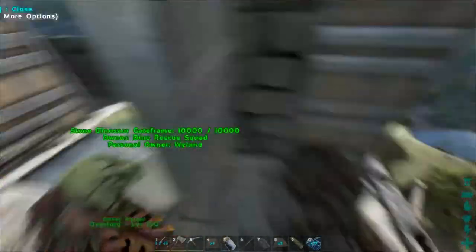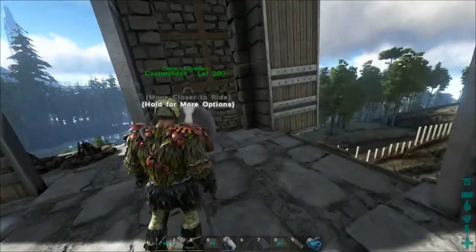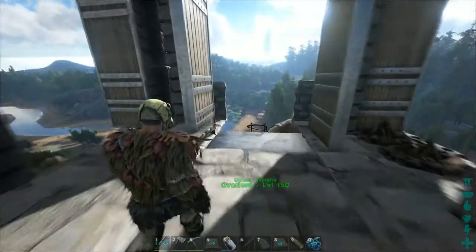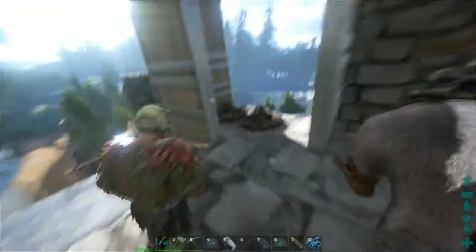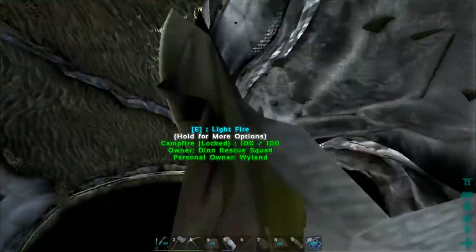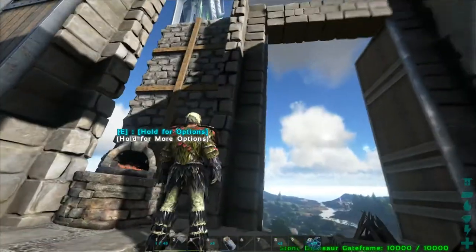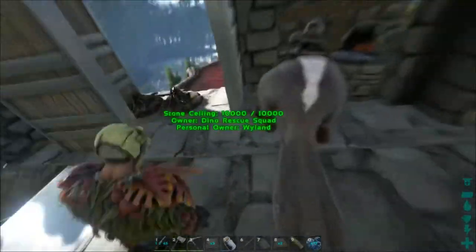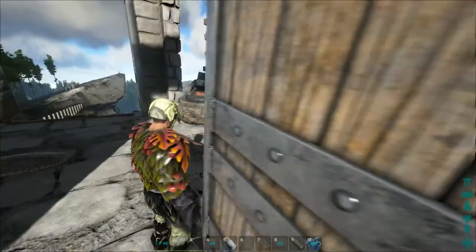I have campfires, got my forge and my mortar and pestle. Same thing over on this side. Got my bed. These gates — see right there, I have a fence foundation. I put that fence foundation on both sides just to help me line this gate up. These two gates on the side. You don't have to do that; you can eyeball it if you want to. I eyeballed the front gate and the back gate.